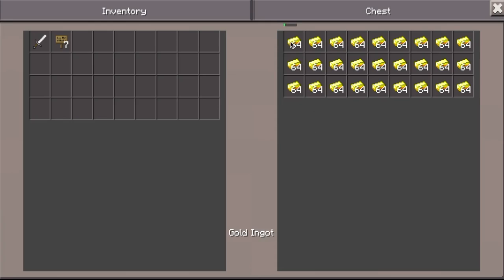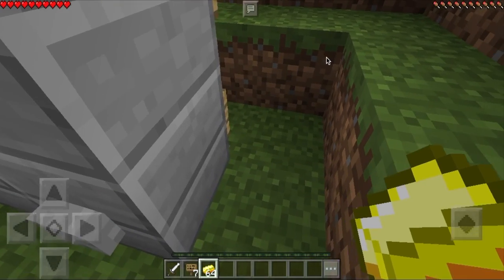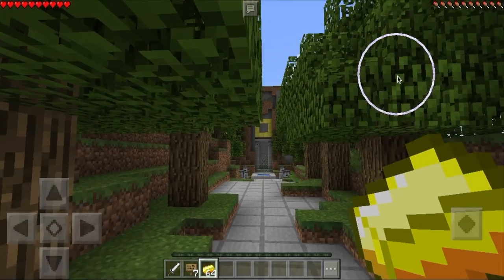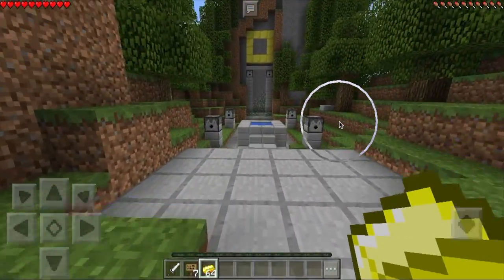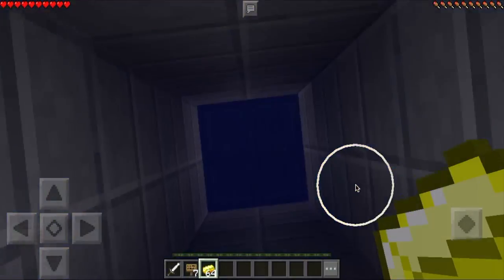First of all, let's take some gold. Okay, that's more than enough, and this is our spawn point. It is very laggy since I did convert it into an infinite world. I guess we should just jump down here.